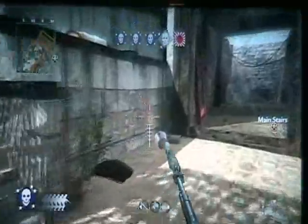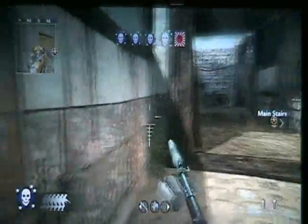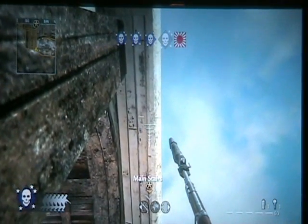There's nothing terribly convenient for main stairs, but there is one spot — actually a couple of them. You can run up along this wall right here until you hit this post, and once you look up you're going to notice a roof's in the way, so you want to move out until you can hit it. Aim straight up and fire, and that will hit the main stairs.